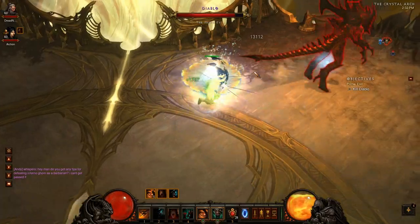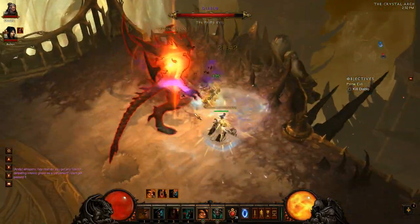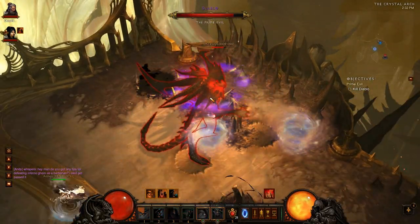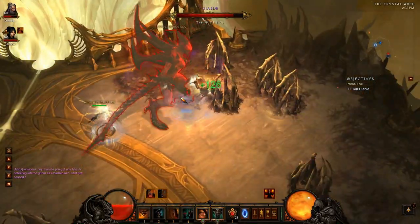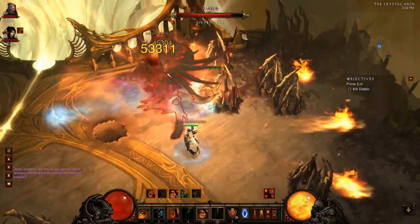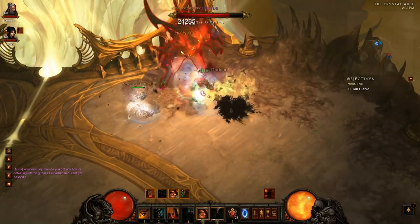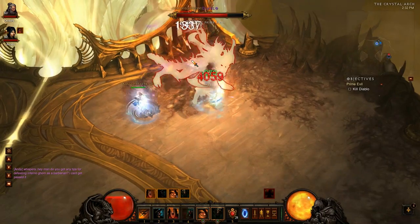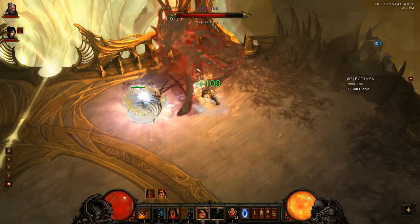We just posted a video yesterday showing the new build we've been using that's working pretty well. I have made a few changes since then — I got cage-owned. Someone posted a comment on my video from yesterday saying I should be using a shield and explosive blast instead of Archon. So I'm trying it out. I still really do like the Archon build; it's nice being able to pop into damage mode every once in a while.